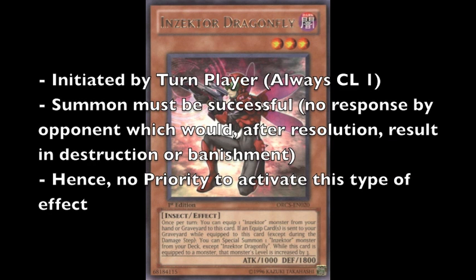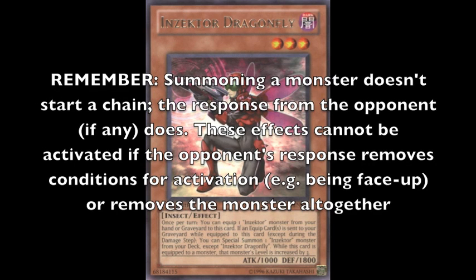First we have the ignition effect. This is perhaps the most common type. As the name suggests, the ignition effect is one which is ignited or initiated by the turn player. In my last video I discussed fast effect timing and priority, and it's precisely the priority of the turn player to activate this type of effect on normal summon, which was removed from the TCG. So remember that these effects are always placed on chain link 1, since all other chainable events have to resolve before they can activate.